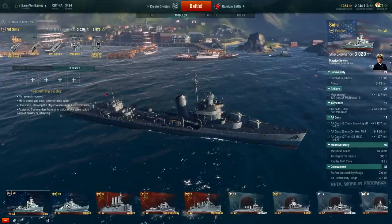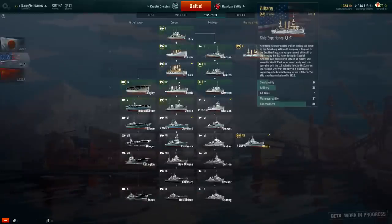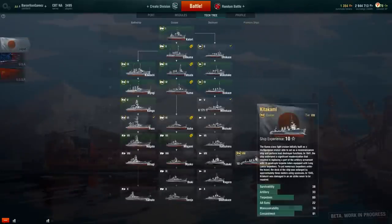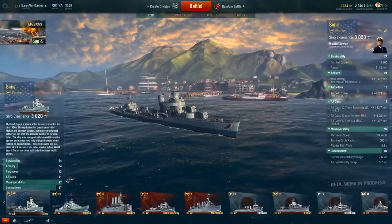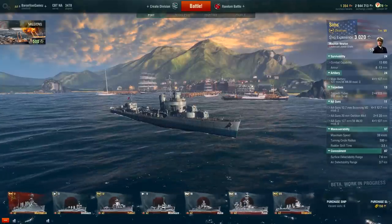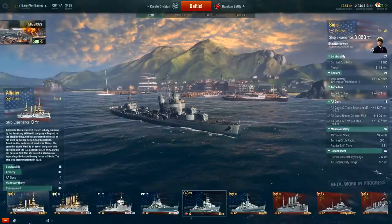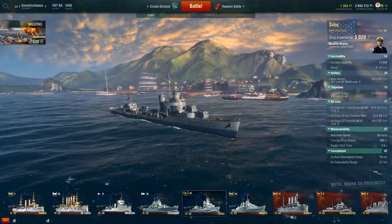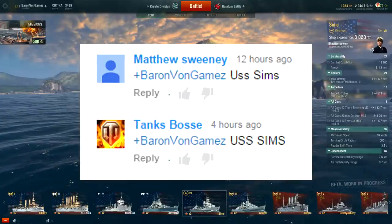That, ladies and gentlemen, is the Sims class. You guys requested it, I played it. Let me know which premium ship you want me to play next. We've got the Albany, Atlanta, Kitakami, Ubari, Aurora, Murmansk, Gremiashi, and more. Which premium ship would you like to see me play next? Anyway, ladies and gentlemen, thank you all for watching. Make sure to hit the like button, let me know which premium ship you'd like to see played next, and I'll be seeing you soon.